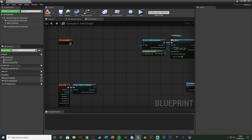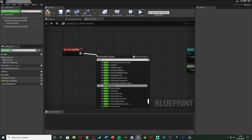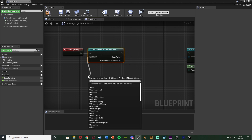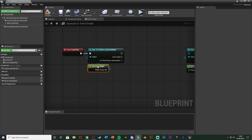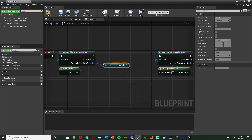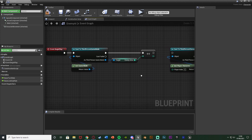When an enemy spawns in via event begin play, we need to update that value by plus one. So on event begin play, cast to the third person game mode blueprint - object will always be get game mode. As third person game mode, get enemies alive and out of that get an increment integer, increasing it by one. So when this enemy spawns in, it gets the current amount of alive enemies and increases that by one, so the system knows there is one extra enemy in the level.